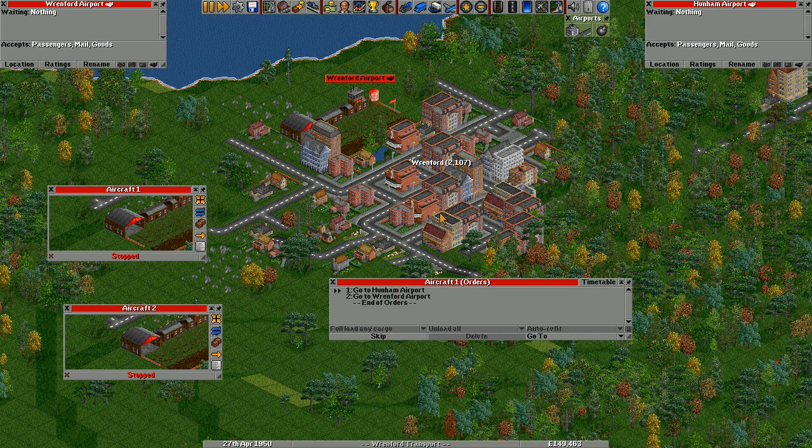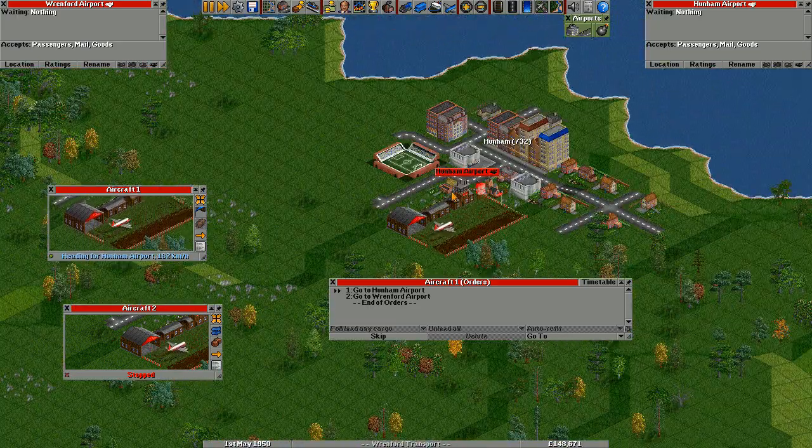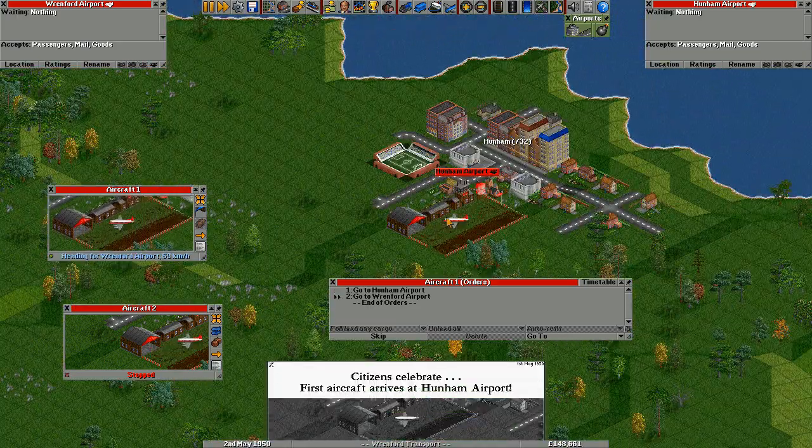When it gets to the end it will go back up to the beginning again. He's already got some orders. We can click the stopped button and off it goes. There he goes — he's leaving and he's visiting the airport.